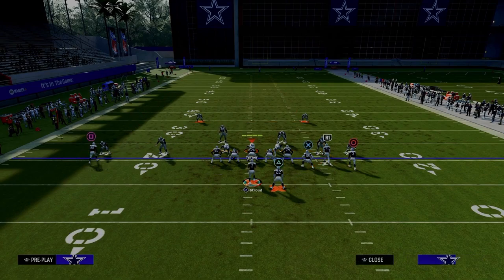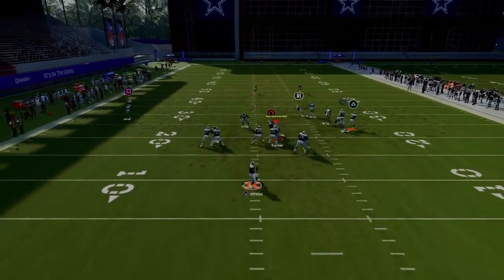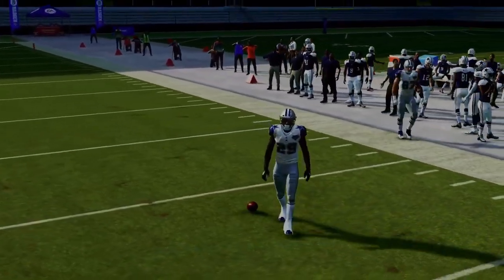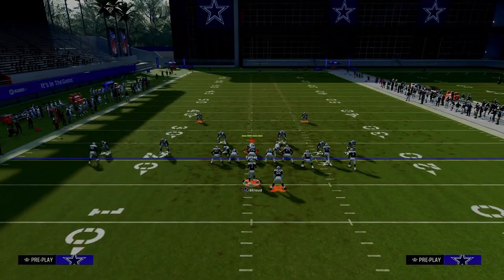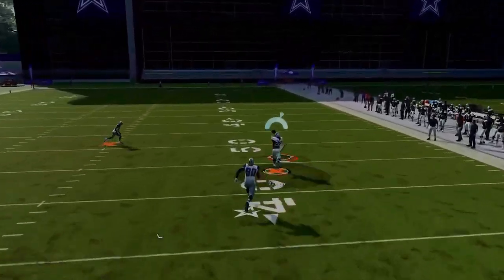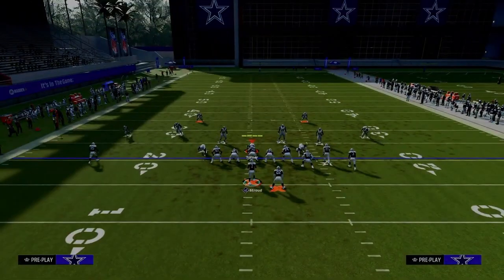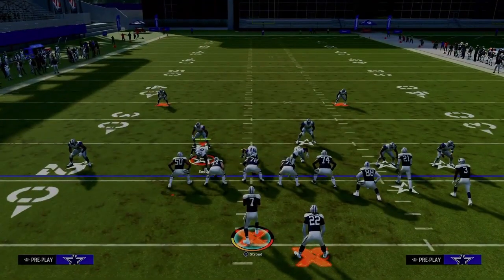This is the play Dagger. The only adjustment we need is to put the slot receiver on a slot apprentice crosser. If you're getting a lot of man-to-man coverage, you can wheel your running back because there's no other route over there — we're just going to isolate him. If there's no deep zone over there, the running back is going to be wide open. A simple running back wheel has been one of the best man beaters in Madden all year long.